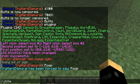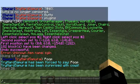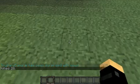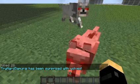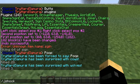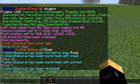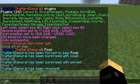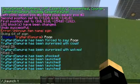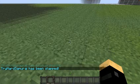Then there's jcow - it surprises you with cows. And jwolf - it spawns wolves everywhere. Then there's slash j slap - jslap hurts people.